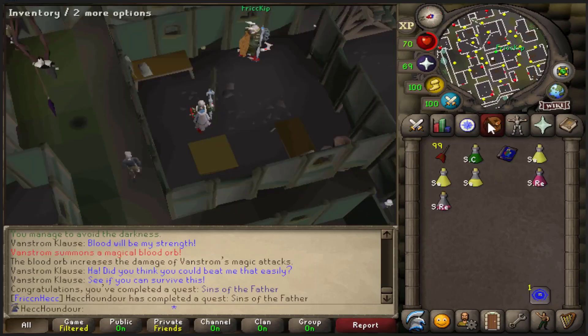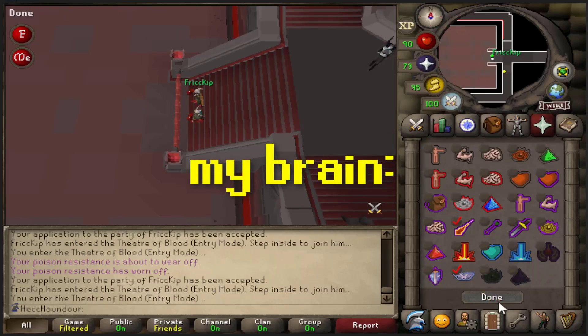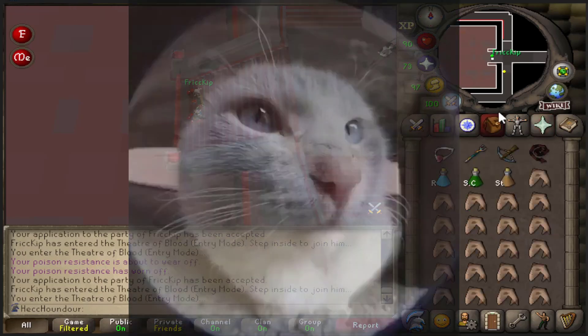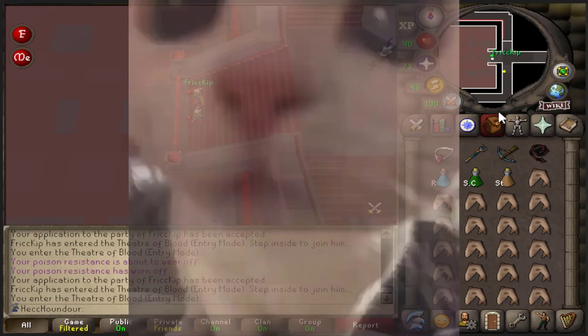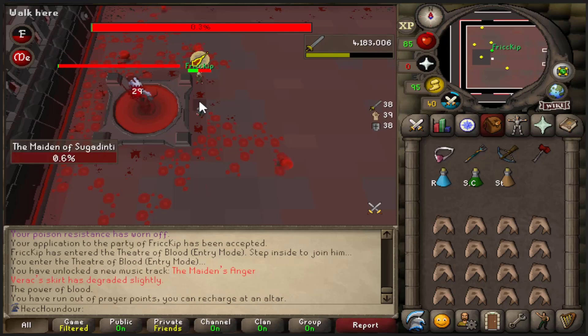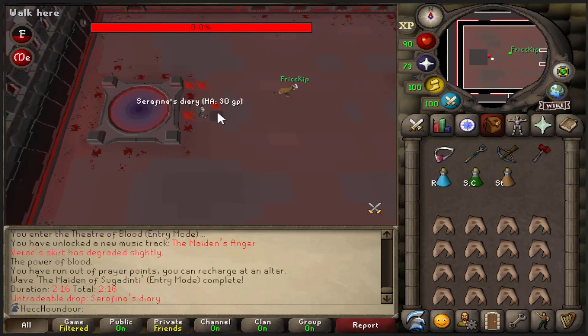Quest complete! So we'll be praying Mage and Piety. After you spec we'll just both be whacking her with the whip. And then at 66% and 33% she'll send out a bad move on the ground. Ready? We pot up first. That was totally so easy - just pray Mage to be safe.